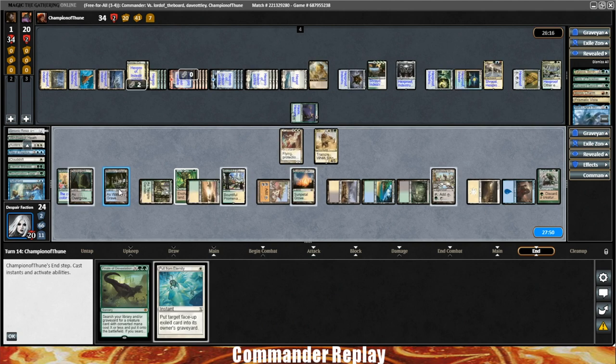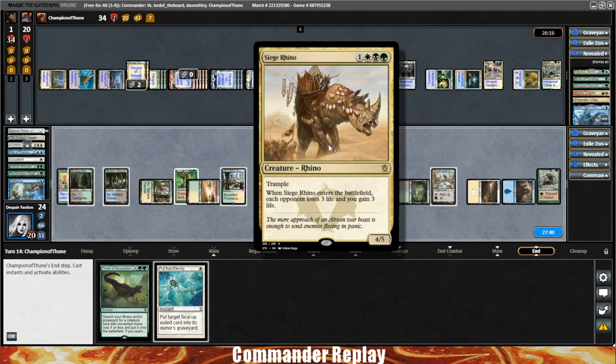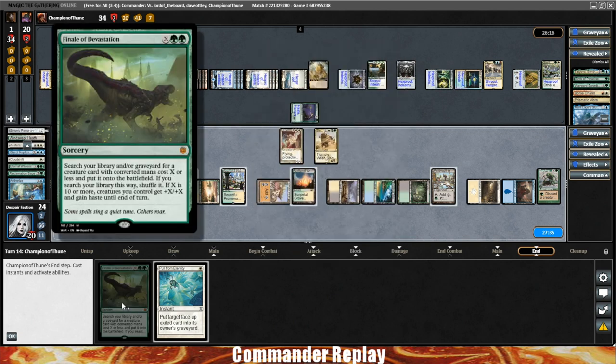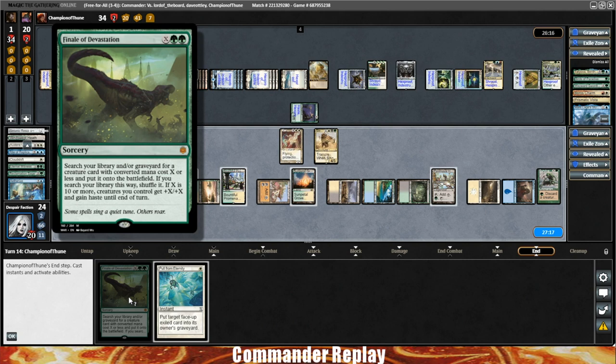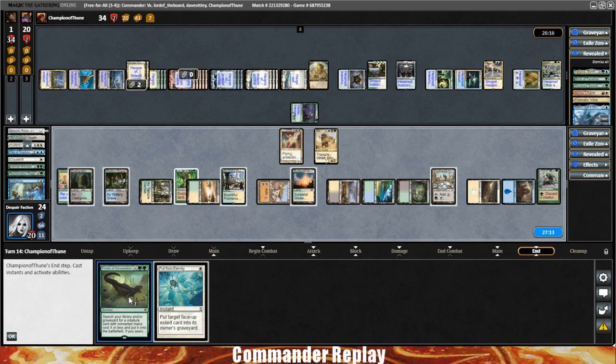We'd have to have an Ancient Tomb or Mana Crypt. What if we let the Karmic Guide go, get a copy of Siege Rhino — that gives three extra damage — and then both have plus ten. Actually counting mana again: one, two, three, four, five, six, seven, eight, nine, ten, eleven, twelve, thirteen, fourteen, fifteen. We can go X13! So thirteen plus four is seventeen — that would be exactly 34 damage if we let the Karmic Guide go.